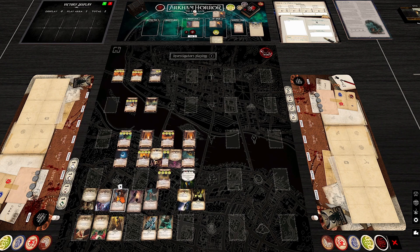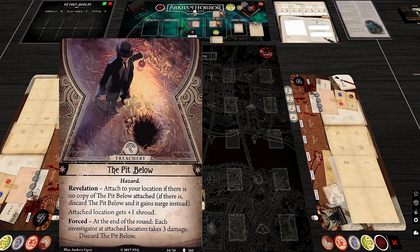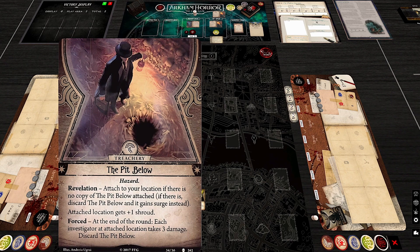The Pit Below is a hazard treachery that discards itself at end of round, dealing three damage to every investigator at its location — and notably the forced discard effect triggers even if no one is at the location. It also adds plus one shroud while attached, which is easy to forget. Most location shrouds in this scenario are low — around two — so it matters.